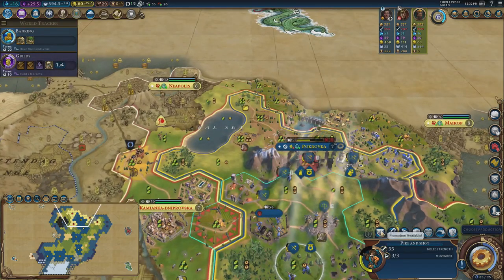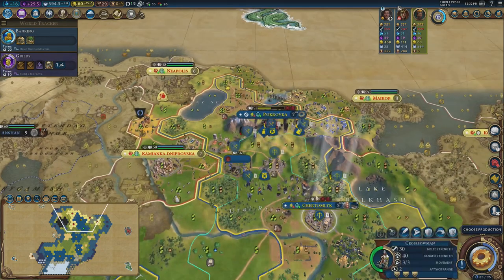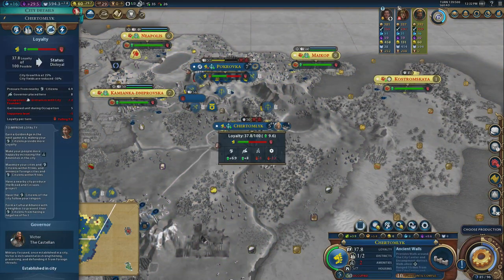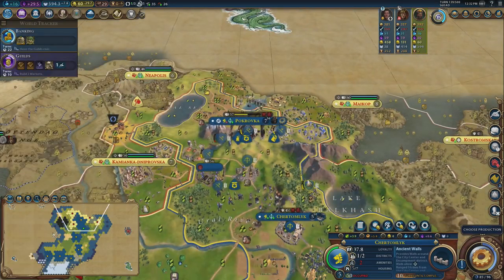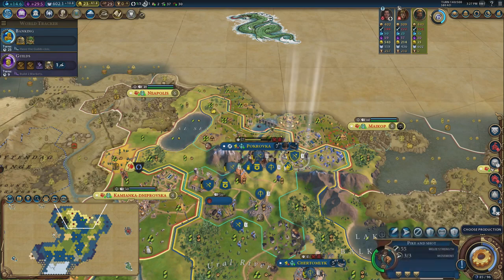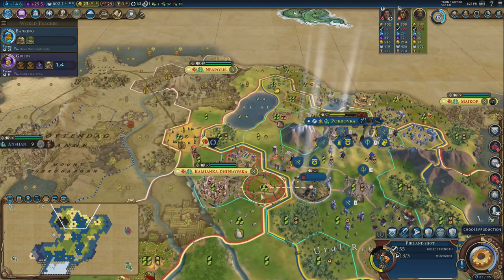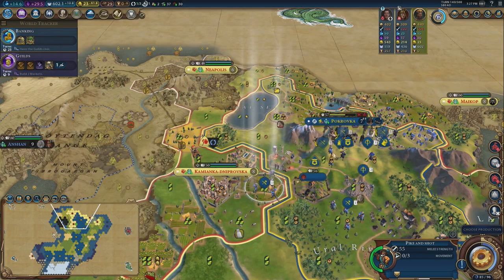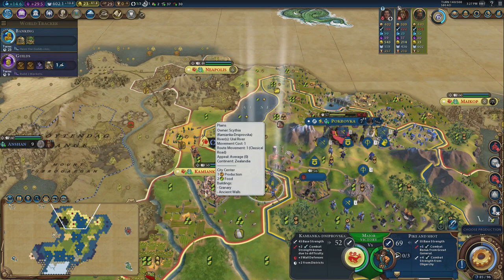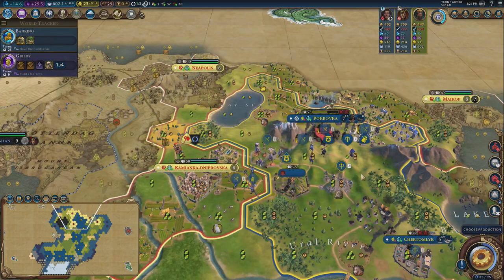We're just taking time to heal everyone up, which is pretty lovely. This city should be plenty loyal now — it is. Victor into my new conquest. I'm going to spend one turn healing these units, just to let myself come back. Then getting everybody into position for attack number two on this city. It'll only take about five pike and shot attacks at the very max.